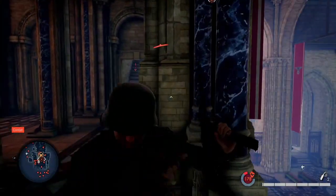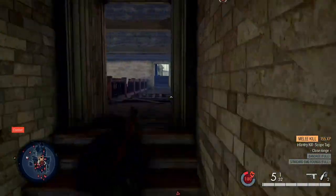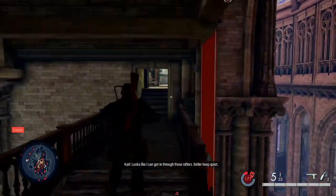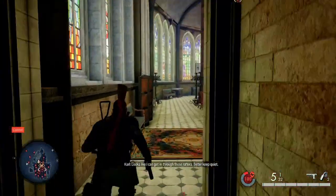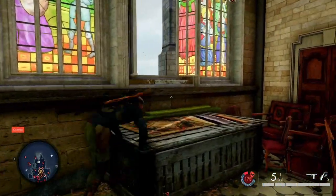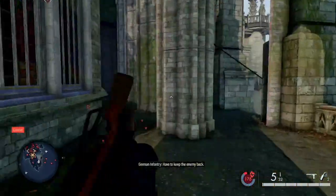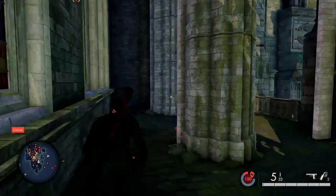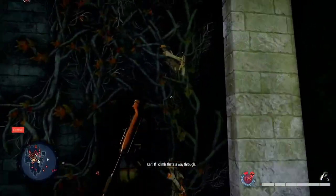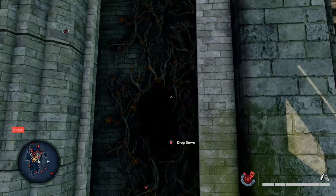Before climbing these stairs, or after climbing the stairs, you might want to save your game. You need to run full speed and then at the end, jump. Otherwise you can fall. I don't know if they updated that, but at launch of the game, if you tried to make that jump and you weren't running full speed, you would just fall. And on a hard difficulty, that would be basically instant death from full health.